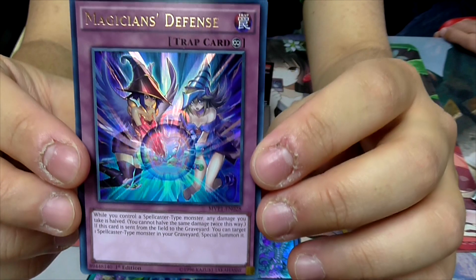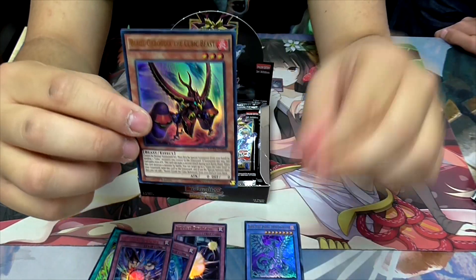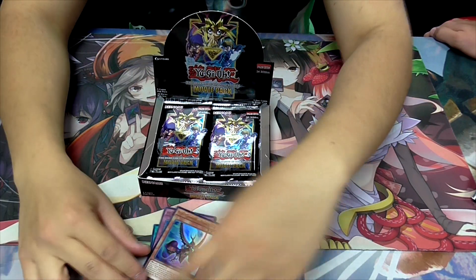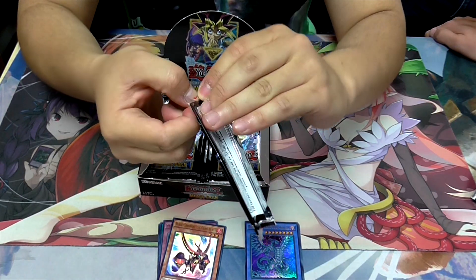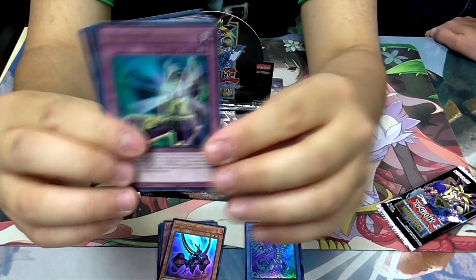This is a Dark Magician Girl card — it looks quite nice actually, they're working together. It does look very pretty. It's Dark Magician Girl and I think it's the pink one. And this is one of the Cubic cards. Some people at our locals have pretty much built Cubics because the box has so many of them — all the Cubic monsters. I believe it's the same as the previous one.